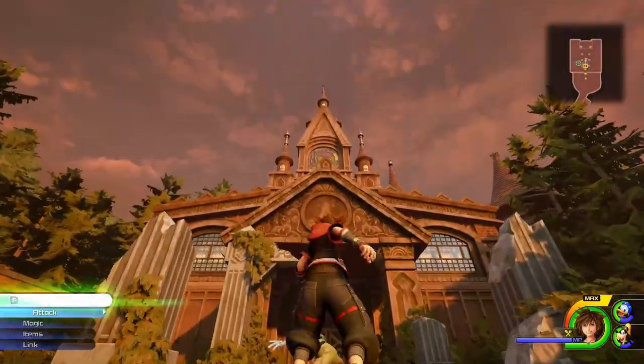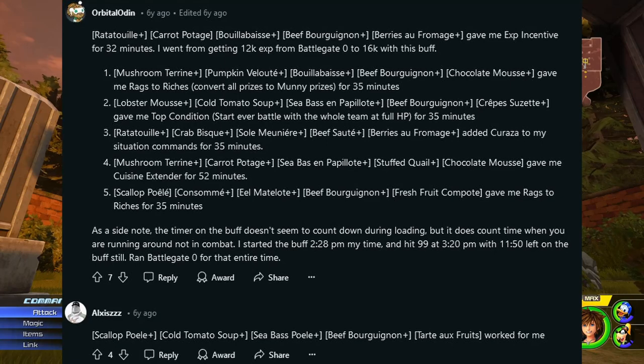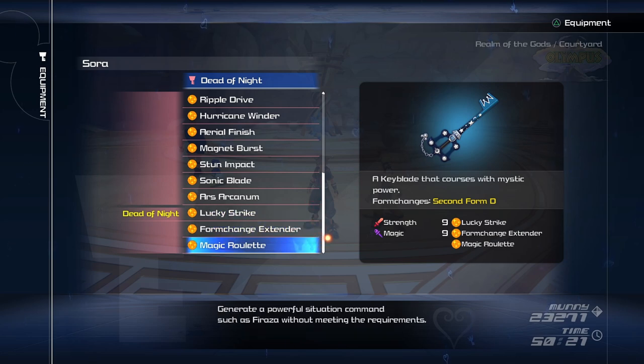Now that you know the mechanics of the game, there's one more thing that might help you: full course meals that give the EXP Incentive ability. The EXP Incentive ability is only obtainable through preparing and eating a full course meal, and it's the only way to boost your experience gain. Don't worry about grinding EXP for the story — you should do just fine following the recommended levels in each world, especially with easy codes. Also, the Dead of Night Keyblade, which you obtain at the start of the game if you own the Steam copy, has one of the best abilities. Not only does it have Lucky Lucky to increase enemy drop rates, but also Magic Relate, which means you can get random magic commands for each element without even using them.